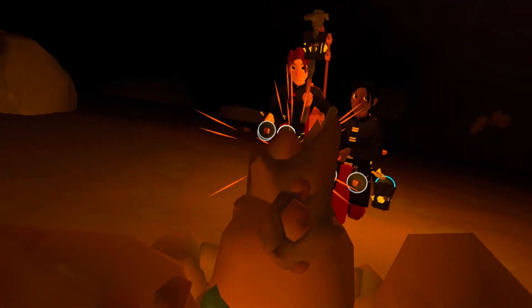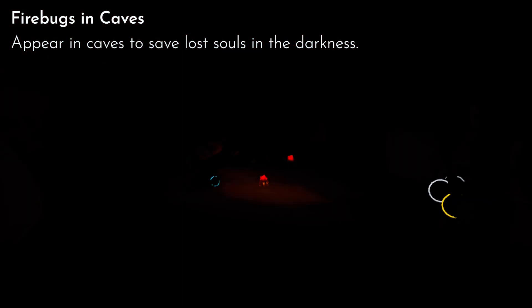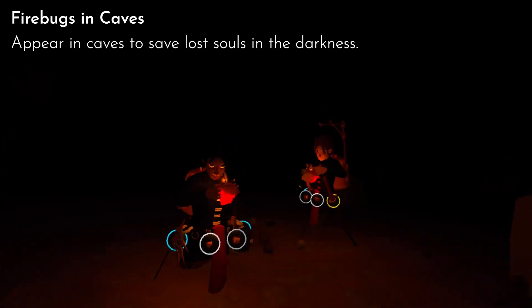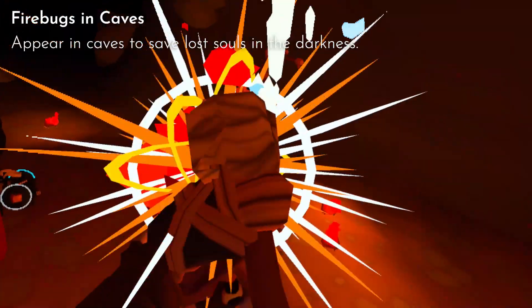We've also added fire bugs to the quest. Whilst a relatively small addition, these insects make the darkness of the caves less of a threat if you find yourself stuck in absolute pitch black. These critters will come out of the ground and you can pick them up and shake them to light your surroundings, or you can ruthlessly kill them to rekindle your fire.